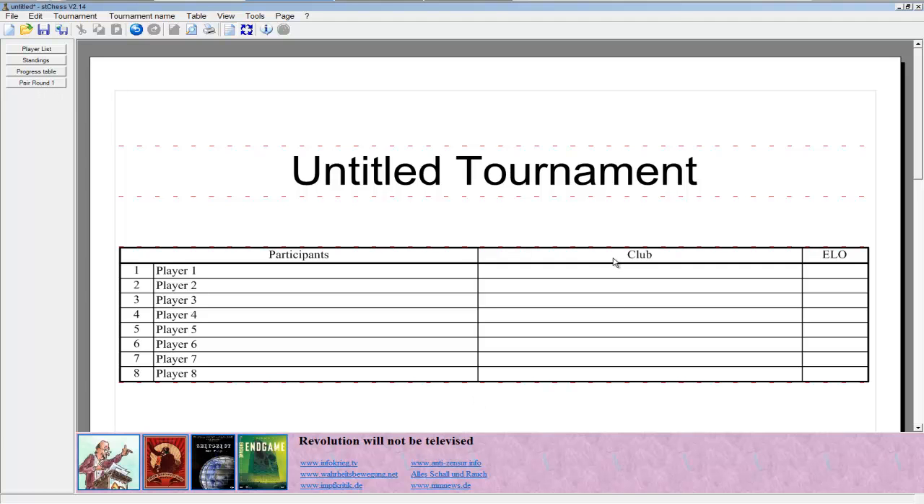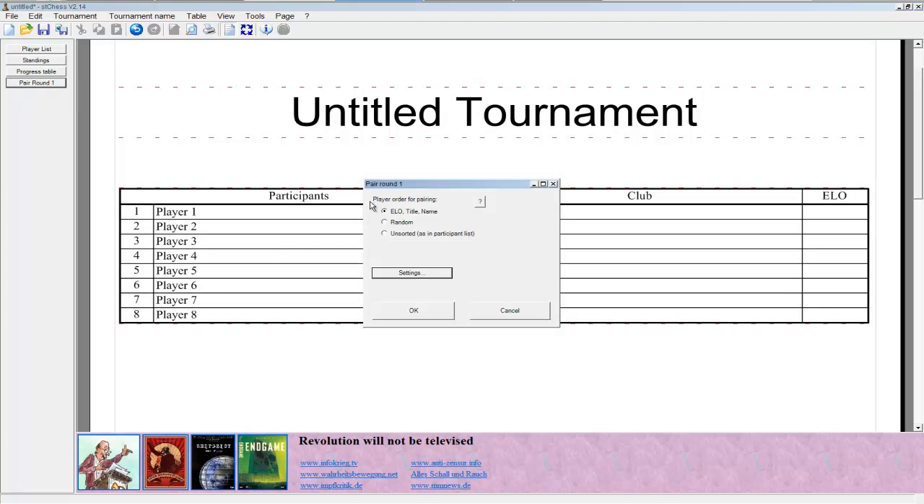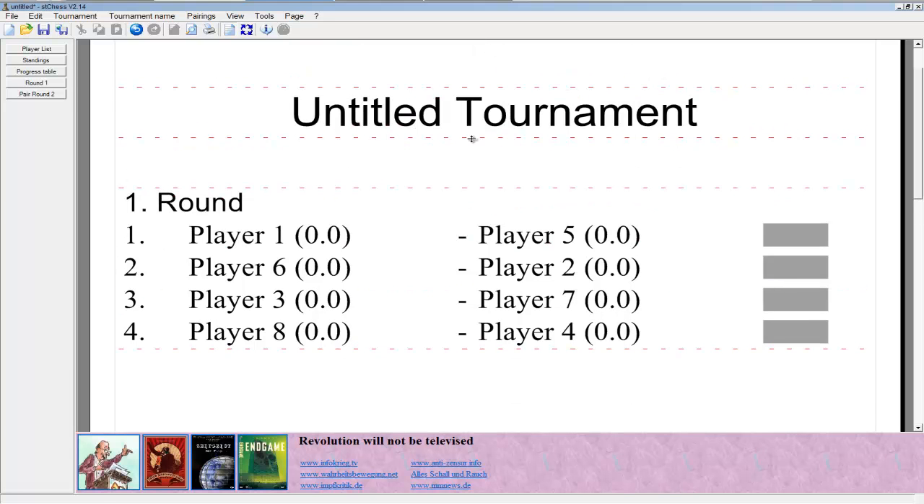Once you've got everyone in there, you don't even have to bother with the other fields — this is set up for a chess tournament, so I'm pretty sure this is to indicate what chess club they're from. They just pair around 1, yellow title name — that's basically rank order.